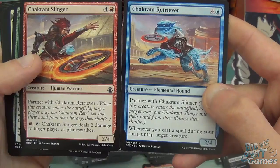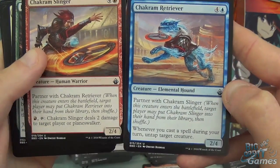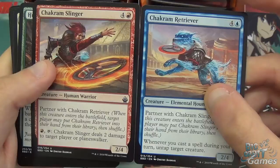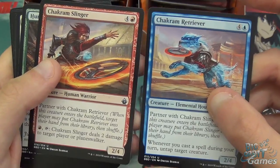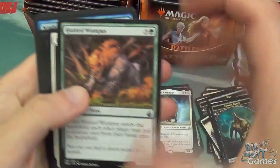They basically tutor for each other. Whenever you cast a spell during your turn, untap target creature from the Retriever — he's a 2/4. The Slinger is also a 2/4, but you can pay a red and it deals two damage to target player or planeswalker. They work well in the right deck archetype, but there's not that much synergy between the two cards themselves.